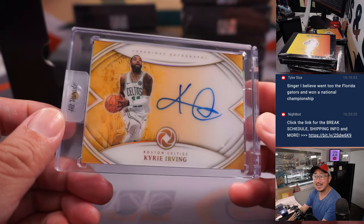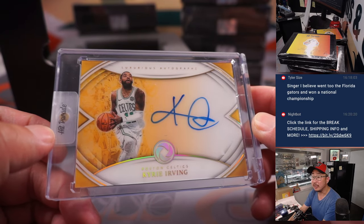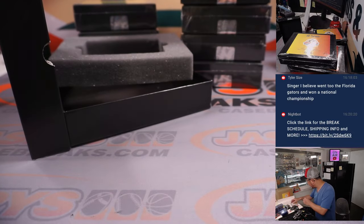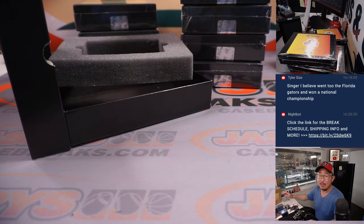We've got some basketball this time. It's Kyrie Irving, Celtics edition — Luxurious Autographs. I do like this opulence. 19 out of 25. My basketball section's over here. That's going to be for Craig and Boston.